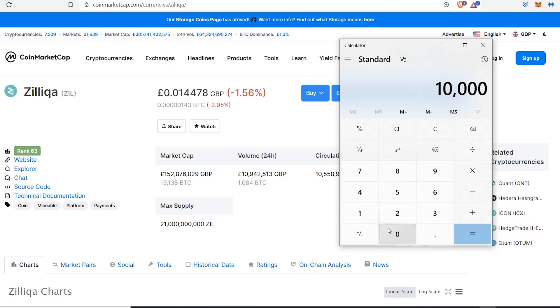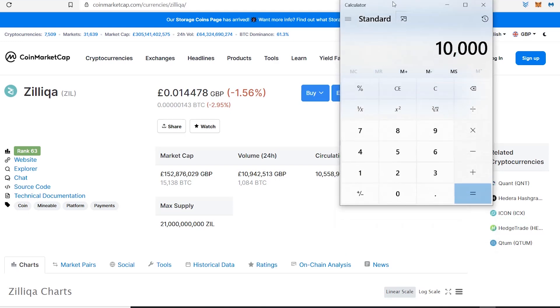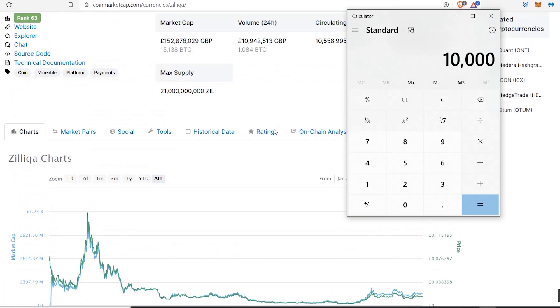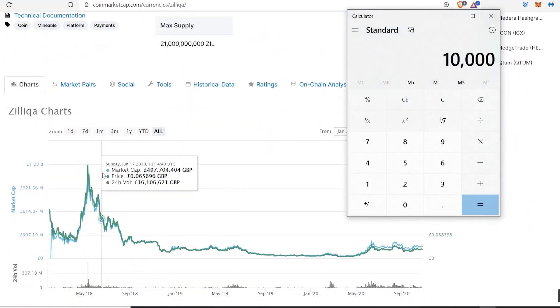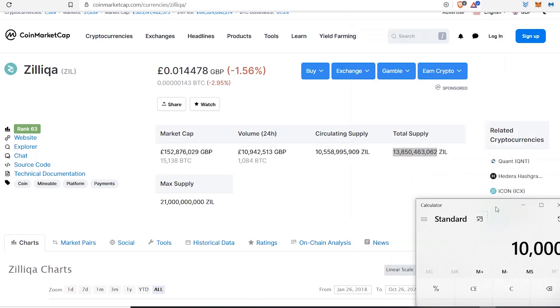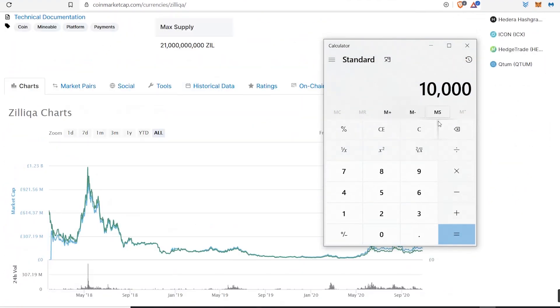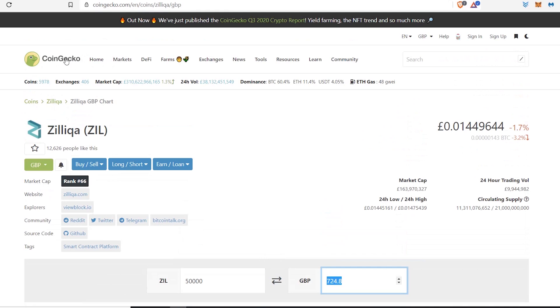So with that in the back of your mind, let's do this. The first thing I'm going to cover is the ten thousand pound mark. I'm going to base it off of the all-time high — remember what I said about it potentially hitting three pounds, because again they've got similar supplies and it's very very possible for Zilliqa to hit those kind of highs. We're going to base it off 15 pence, so we divide that by 0.15, giving us 66,666 coins.